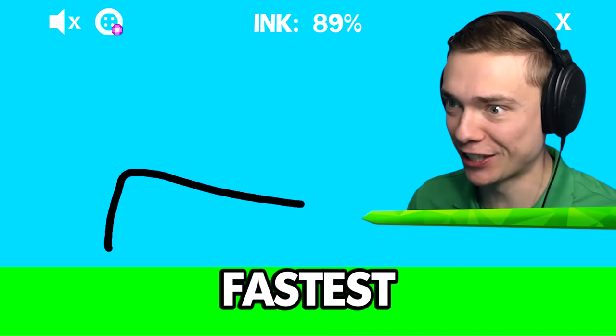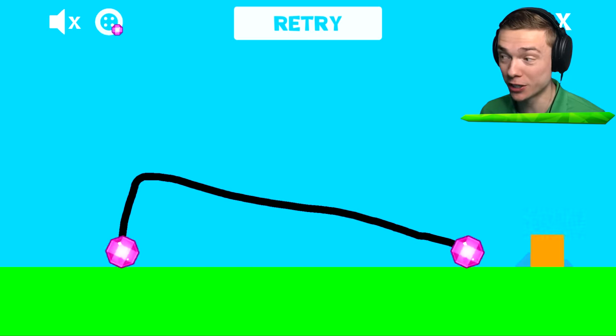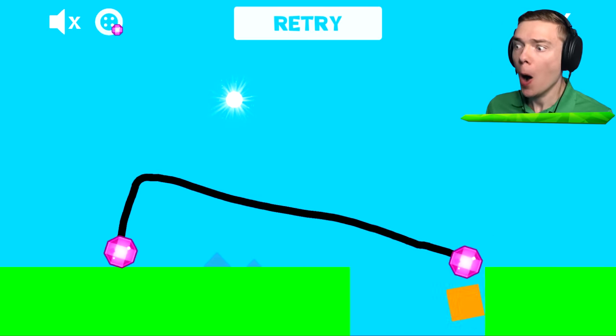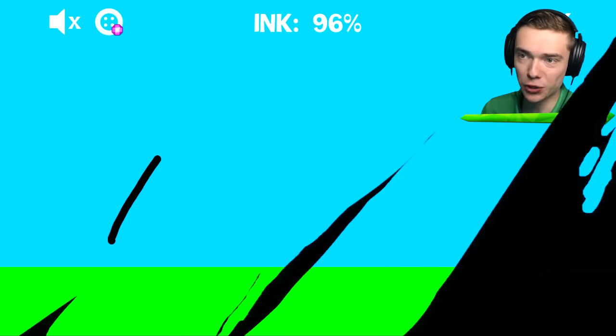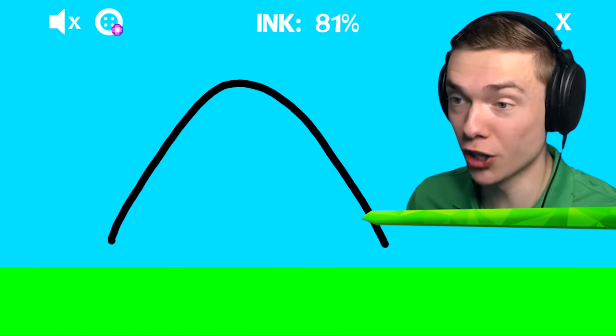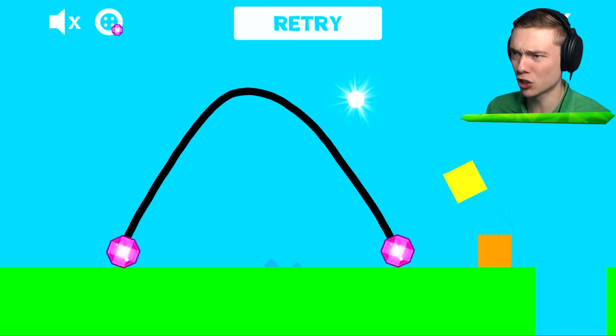We are drawing the world's fastest car. Let's see if this works. We have got awesome new wheels that we unlocked in the last video. We gotta get the booster. I drew it all wrong. Let's try that again. We gotta get the booster, otherwise we're never gonna get the fastest car in the world. That was more like the slowest one.